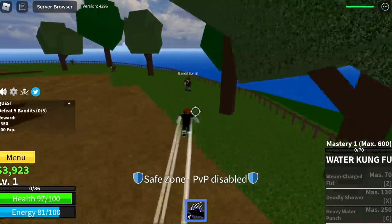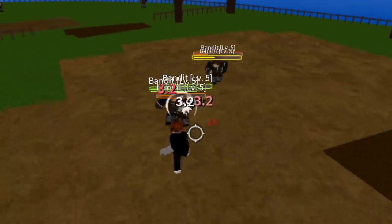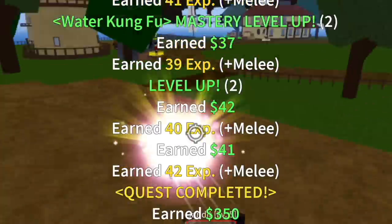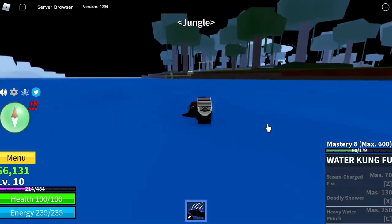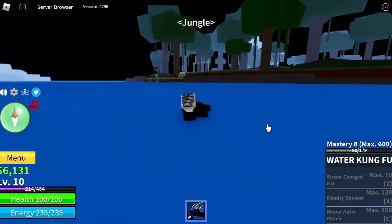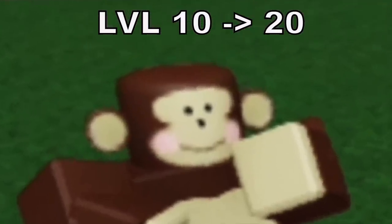First off, we are going to lure the bandits. We don't have a skill yet so we are going to use left clicks. At level 10, you can now proceed to the jungle. We are going to reach level 20 with the monkeys. Remember, if you lure them in the water, no damage.